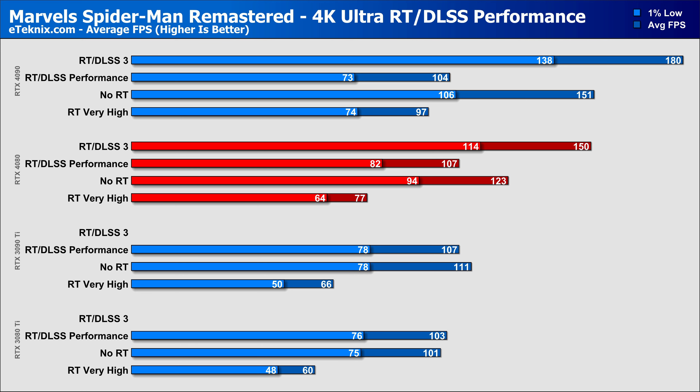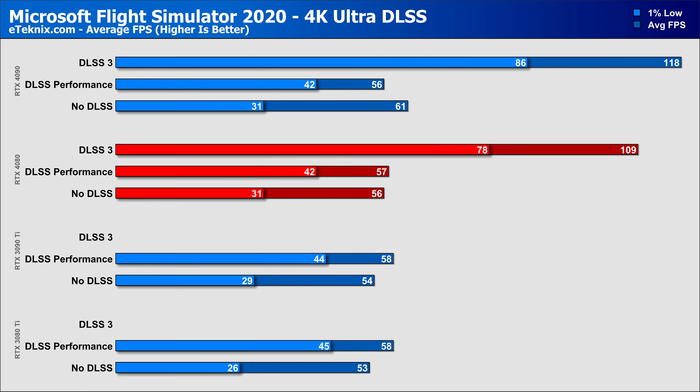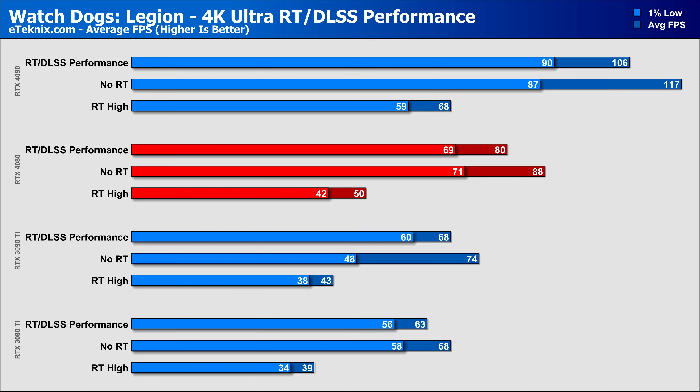Enabling DLSS 3 in Cyberpunk puts it into a whole different realm of performance — the RTX 4080 gains another 44% over the previous generation of DLSS on the same card, meaning 83% more frames per second compared to the 3080 Ti and 66% more than the 3090 Ti. In Destroy All Humans 2: Reprobed, we see a 13% lead in pure rasterization for the RTX 4080 over the 3080 Ti. Interestingly, with standard DLSS, the 3080 Ti and 3090 Ti came in with slightly better results — behaviour similar to CPU bottleneck. DLSS 3 saved the day, seeing the 4080 jump 23% over the older DLSS, and 21% over the 3080 Ti and 19% over the 3090 Ti.